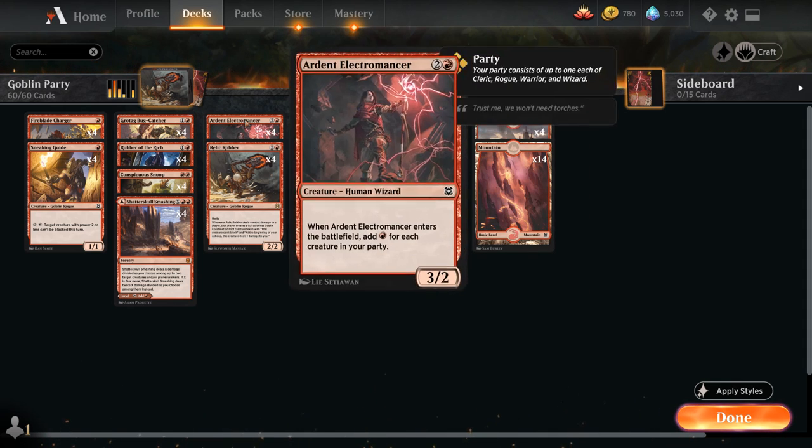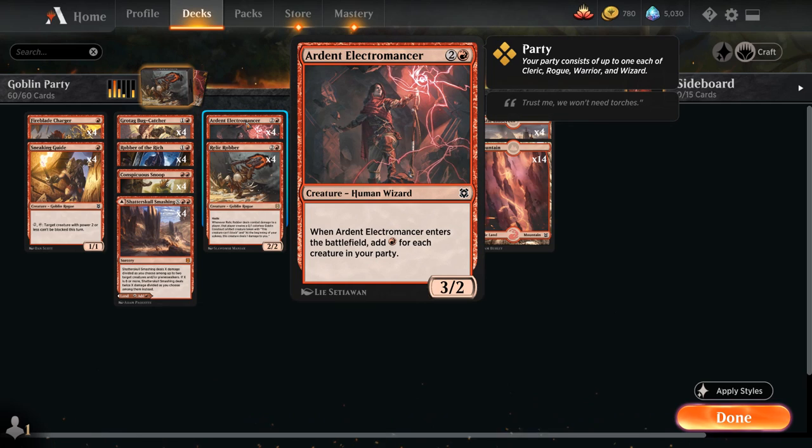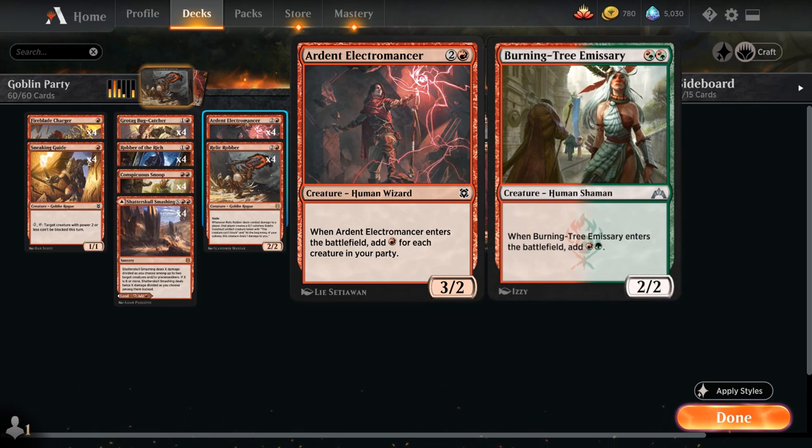One of the most important creatures in the deck isn't actually a goblin — it's Ardent Electromancer, a 3-mana 3/2 human wizard that when it enters the battlefield adds a red mana to your mana pool for each creature in your party. Party members include clerics, rogues, warriors, and wizards. Sadly there are no clerics in Mono-Red in Standard right now, so we can't achieve a party of 4, but we can pretty realistically achieve a party of 3, since there's no shortage of rogues and warriors in Mono-Red.